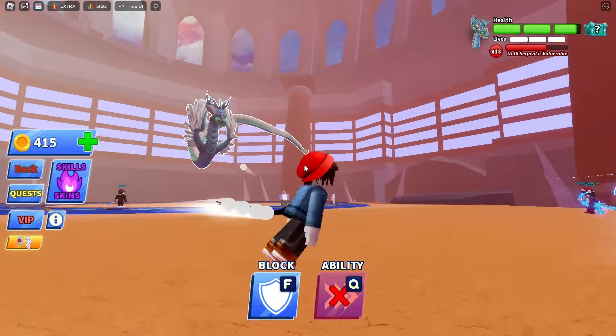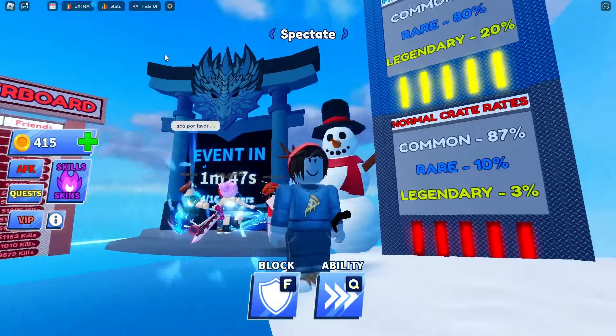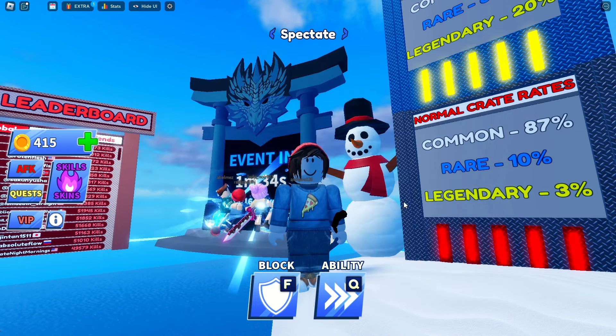To get this ability, you have to join the Serpent Boss battle event and defeat the Mighty Serpent. The event happens every 30 minutes. You can find the stand with the Serpent Boss's head and a countdown clock near the entrance. Just stand on the gray platform and wait for the battle to begin.